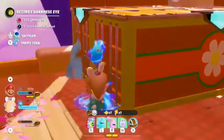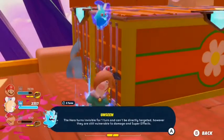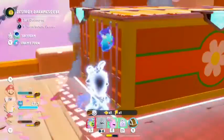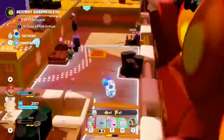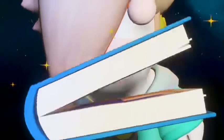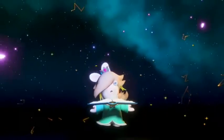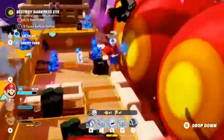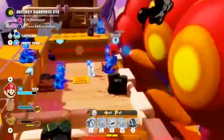Brute force won't work here. It's time for a stealthy move with Rabbid Rosalina. Her Spark, Aethering, can turn her invisible, allowing her to approach the lone wolves safely. Now that we are close to them, we can use her signature technique and neutralize them momentarily. This will allow Mario to approach safely and focus on the darkness eyes.